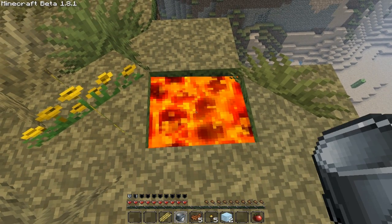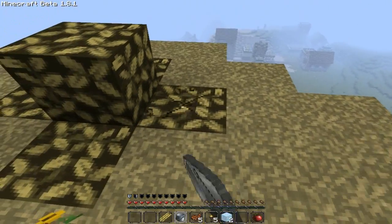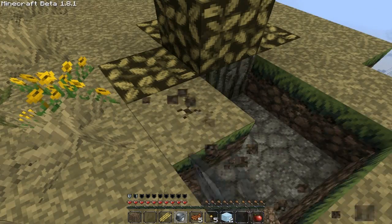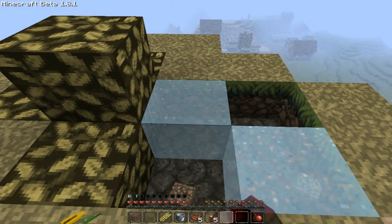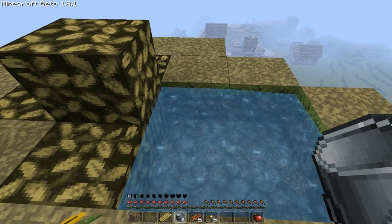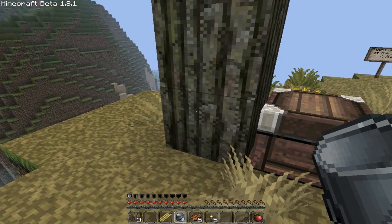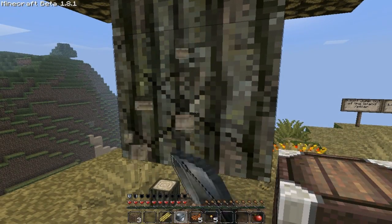I'll empty the lava into there — don't need it quite yet. I'll come back to you later. There, now we've got an infinite source of water if need be. Let's get some wood first.